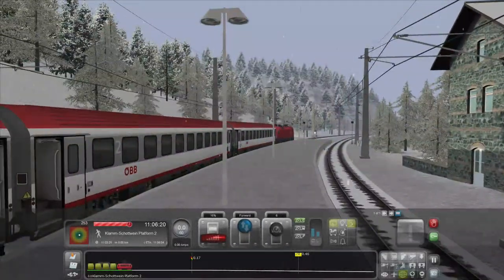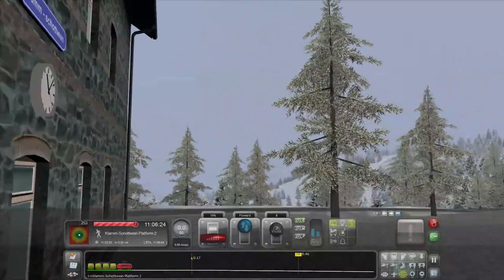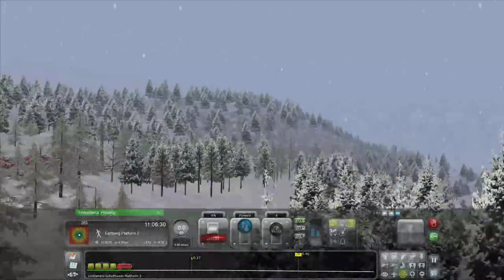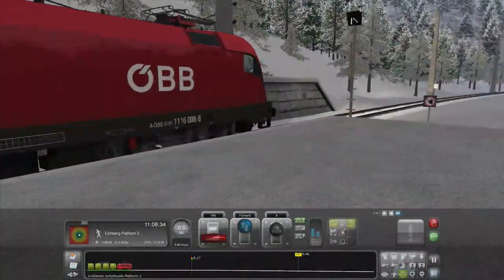Small little station. Most of these stations on the route are very small, very village-esque. It looks pretty good — a bit foggy because it's snowing, but it looks pretty good in the wintery setting.